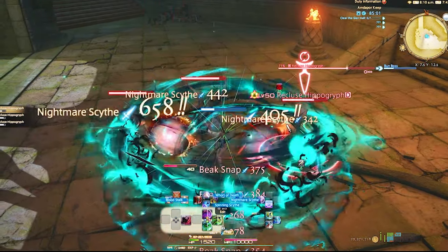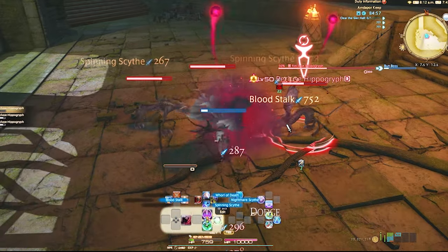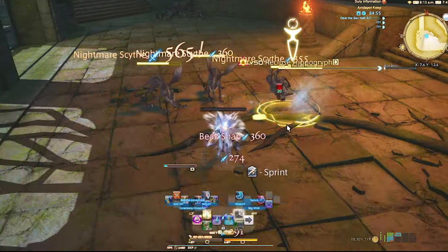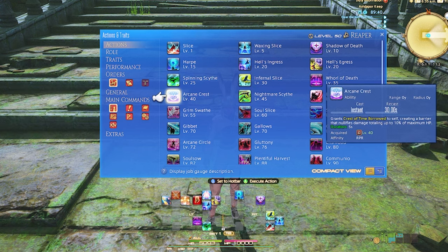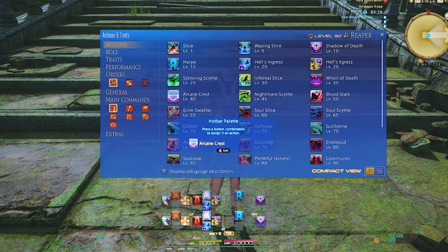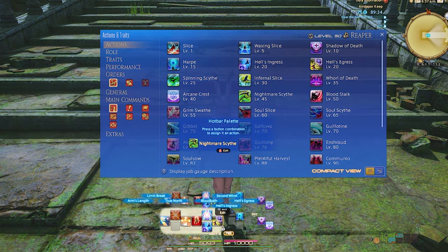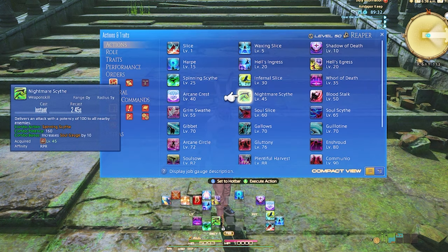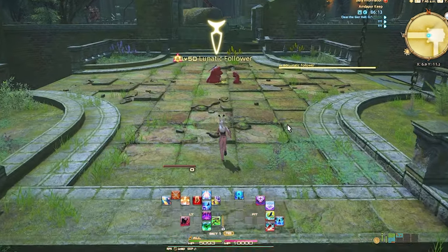Fortunately or unfortunately, you'll just be GCD damaging up to level 50. I only give you this in case you do a leveling roulette and don't know how to use GCDs. At level 50 you'll get Bloodstock — this is our job gauge spender. You can build job gauge by just using your GCDs as well as killing enemies with Death's Design applied. Some people miss that second one, which is why it's important you always want to keep this debuff on enemies.